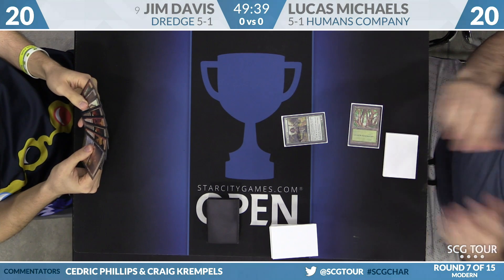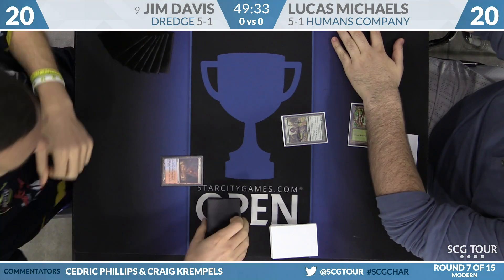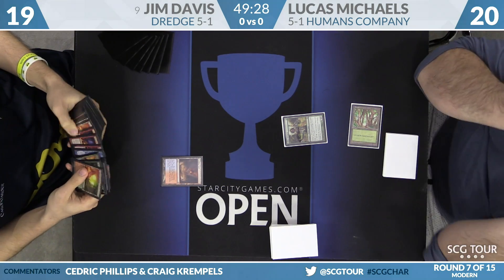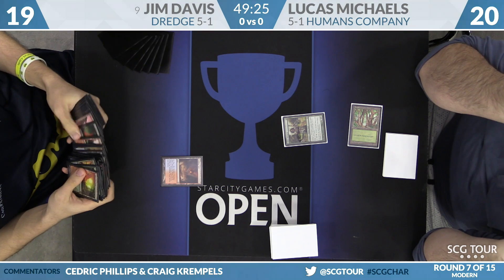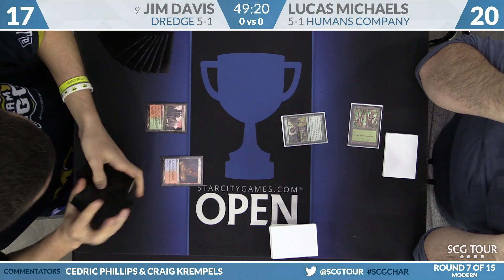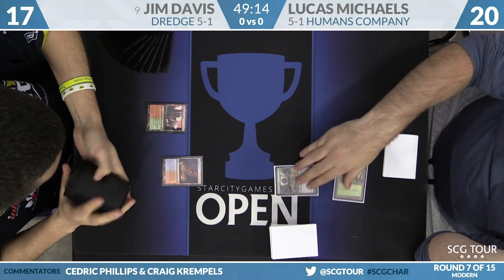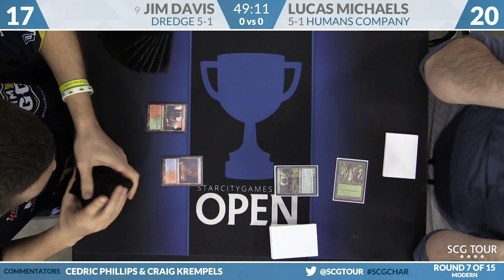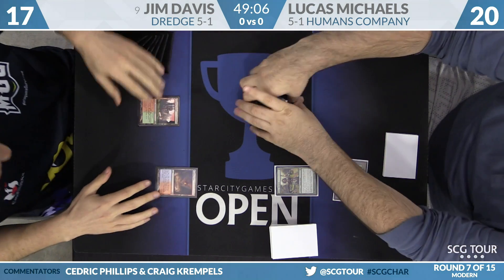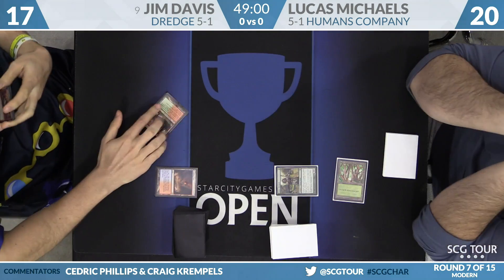It's a Noble Hierarch for Lucas Michaels to start. For Davis, he'll play a Scalding Tarn. Looks like he's going to sacrifice that, fall down to at least 19. We'll see how low he can go. Yes, he's going to dig up a Stomping Ground. Let's see if Jim's going to start things off with a Faithless Looting, perhaps an Insolent Neonate. He has a Conflagrate in hand, but it looks like he'll be starting things off with a Neonate.